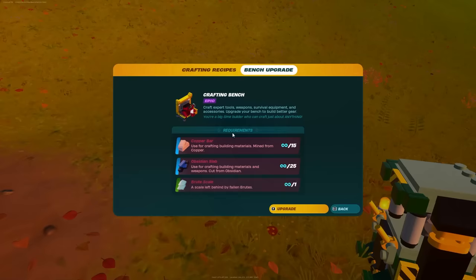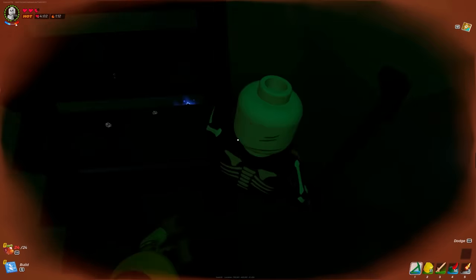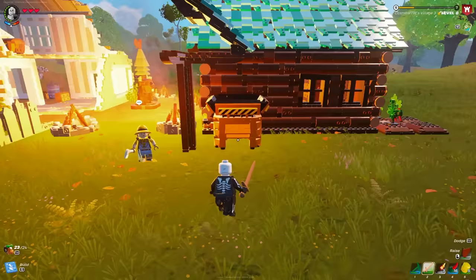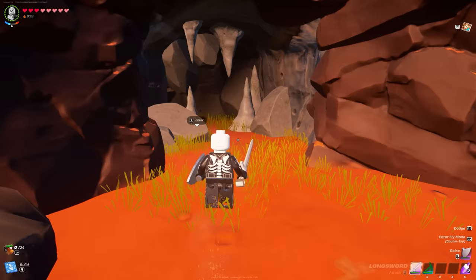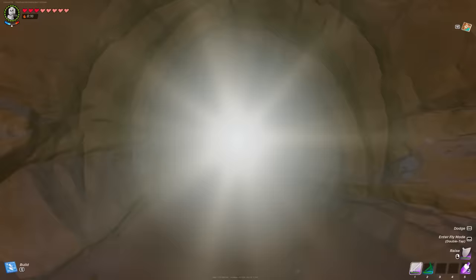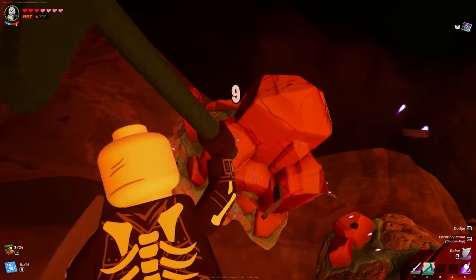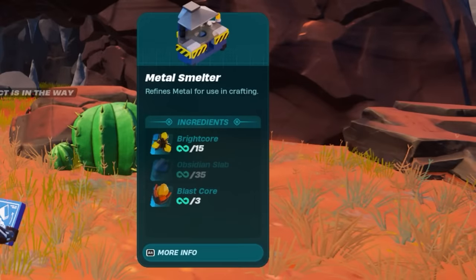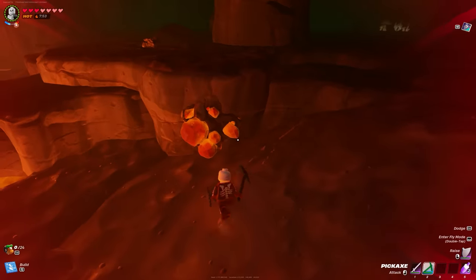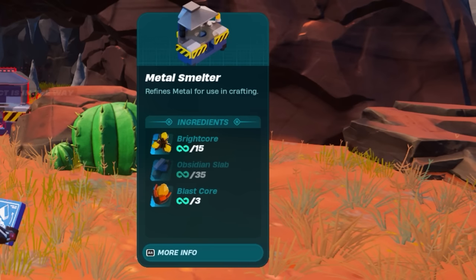To upgrade the epic crafting bench, you need 25 obsidian slabs to begin. Mine obsidian in a desert cave — it's an almost dark purple stone and you need a rare pickaxe to mine it — then put raw obsidian into a stone breaker to make obsidian slabs. Next, you need 15 copper bars. Copper is also found in desert caves; it's a brownish material and you also need a rare pickaxe to mine it. Then craft a metal smelter, which requires 15 bright core — also found in desert caves near the lava — 35 obsidian slabs, and three blast cores.